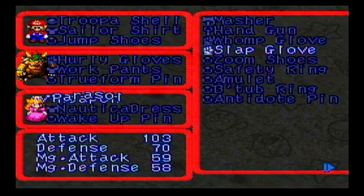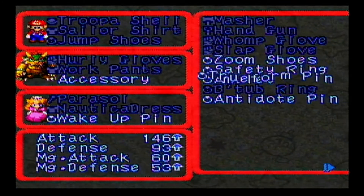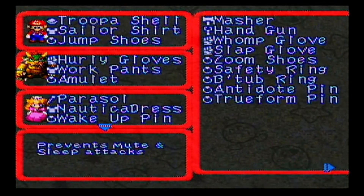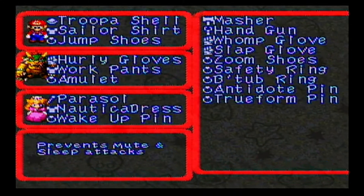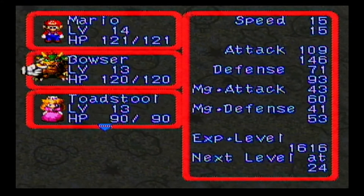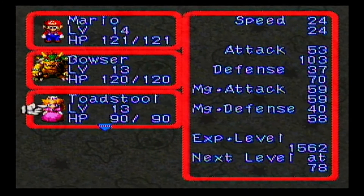We're gonna definitely go ahead and throw that onto Bowser right now. The B-tub ring is a very interesting item. It is mainly used in conjunction with another item, and I'll wrap back around to that.